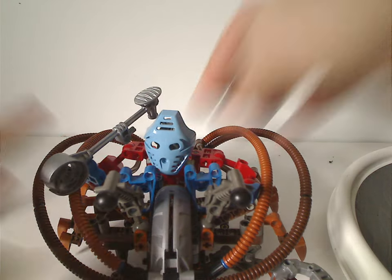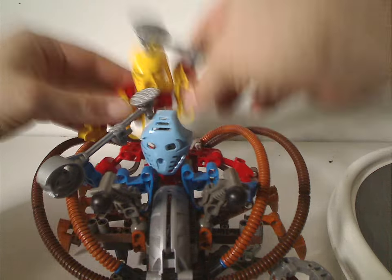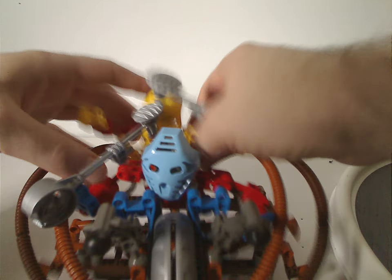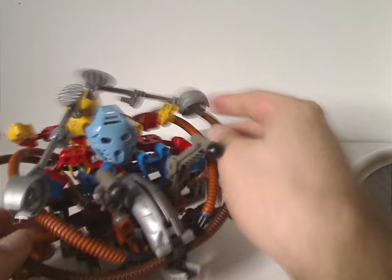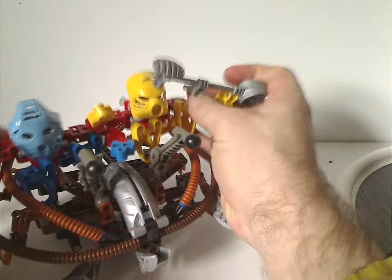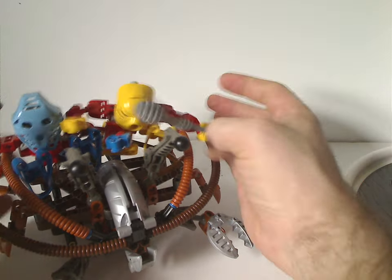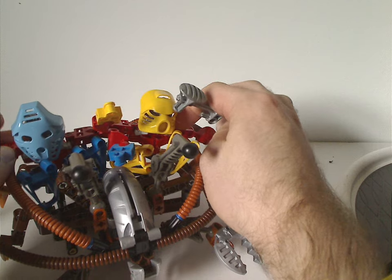It has those blue pins to sit Takua onto, and also two in the back to sit Jaller or whoever else onto as well. In the Mask of Light movie it shows them side by side, and you can kind of do something like that — it kind of works out, though they just aren't attached to anything.